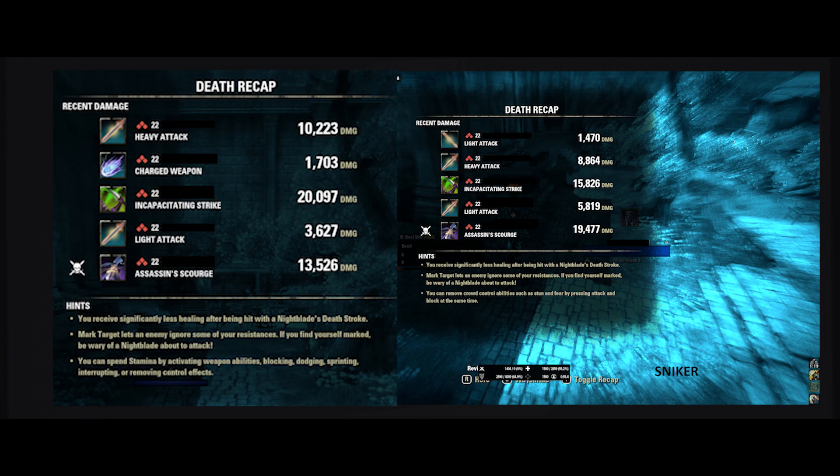So you don't think it's a clickbait title — the death recap you see right here: one of them is on a target with 20k resistances, 3k impen, and minor protection. The other death recap is on my friend Malcolm, who was on 17k resistances, just default impen — so not really any — and no minor protection. That's the damage you will put out if you meet someone who doesn't really know what he's doing.